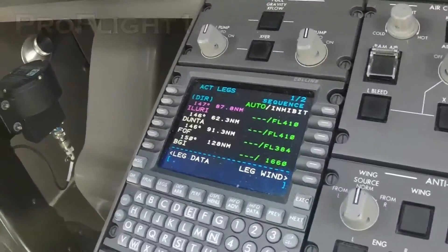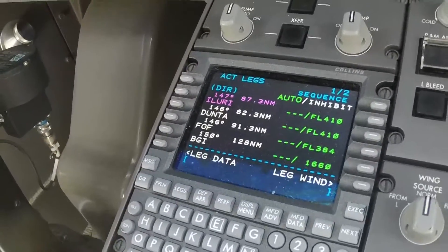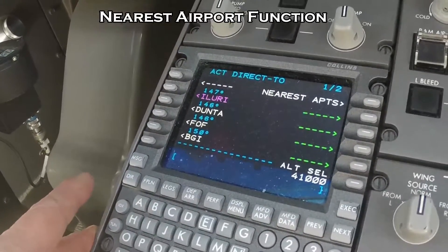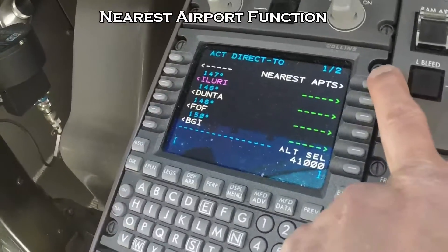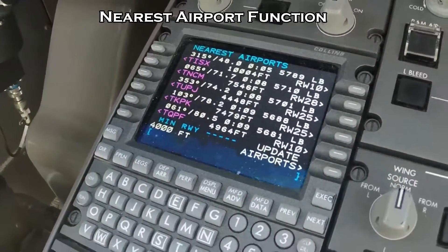I wanted to show you the closest airport option. We hit the direct button — top right, nearest airports — and boom, there's the whole list.